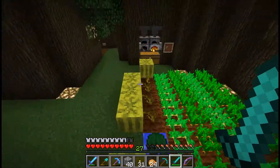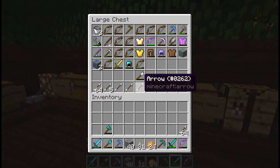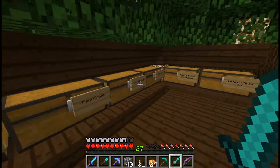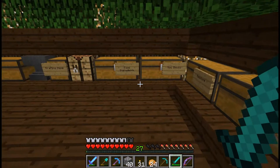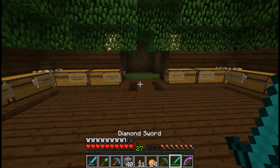We can either turn a zombie villager or find a village. Do I have a lot of gold? I think I do. What do we need for a real version? That's just a fermented spider eye, right? Let's try that.